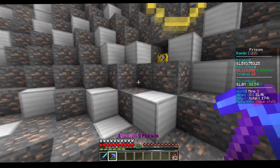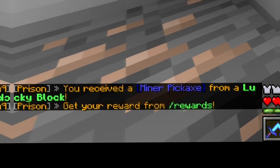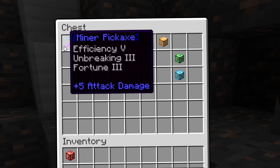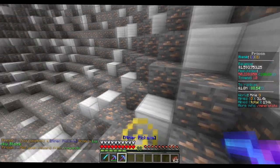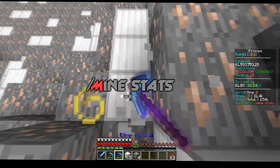Lucky blocks can be found while mining, and once you break one it will give you a reward that you can grab using the command slash rewards. Miner keys and haste potions are also obtainable by lucky blocks or by mining. The progress to unlock them can be seen in slash mine stats.